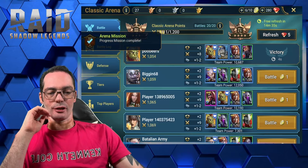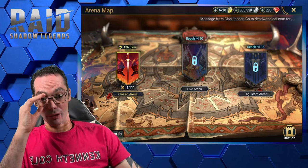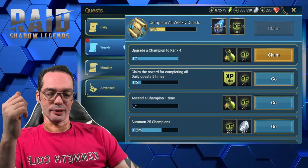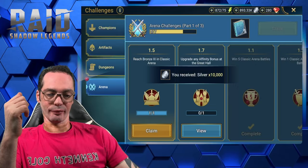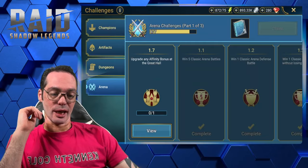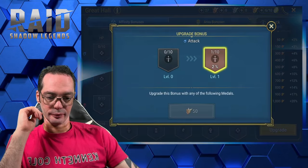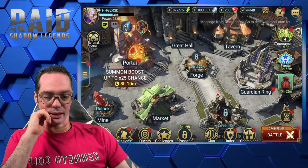Mission complete! Since I reached level 3 on bronze, I actually got two medals instead of just one, so I didn't have to do a full 10 battles. Challenges complete as well. The next one is upgrade the affinity bonus at the Great Hall. I'm going to do that right now if I can. I still need a lot more, that's fine.